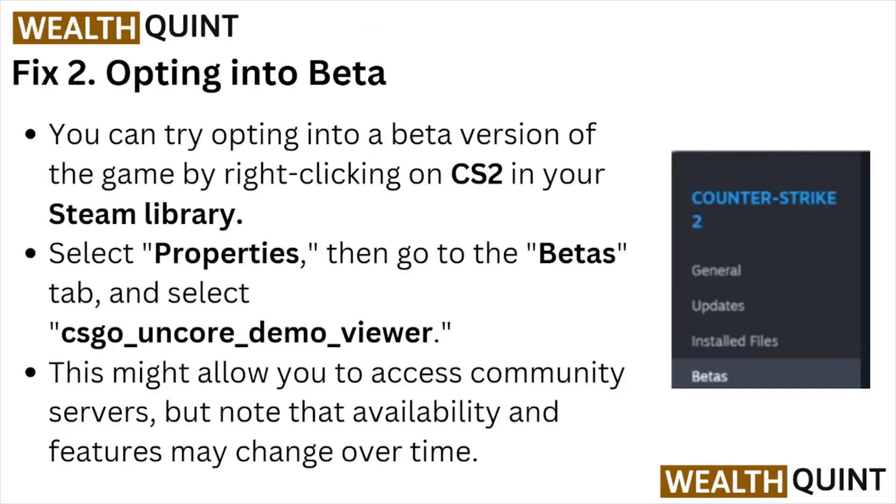Fix number two: opting into beta. You can try opting into the beta version of the game by right-clicking on CS2 in your Steam library, select Properties, then go to the Beta tab, and then select the particular option. This might allow you to access the community servers, but note that availability and features may change over time.